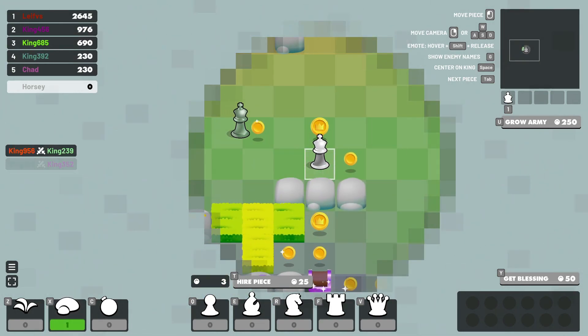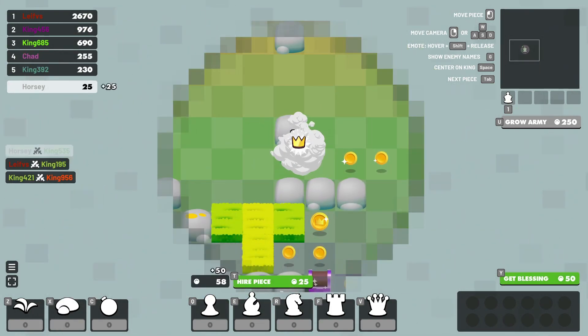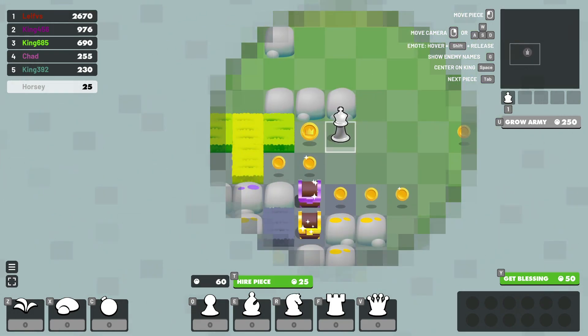Chests give bushes, stone, and bombs. Purple chests give more items.